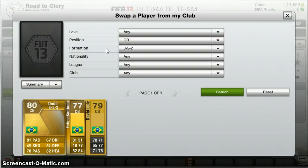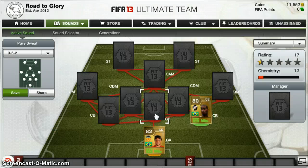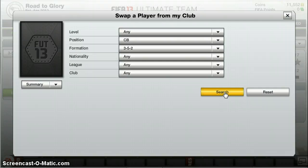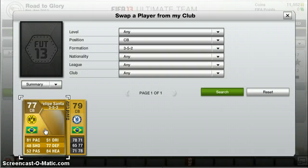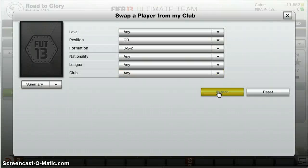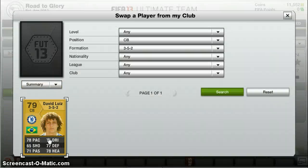Centre backs, we have Dede, Felipe Santana, and David Luiz — three of the most overpowered centre backs in the game.